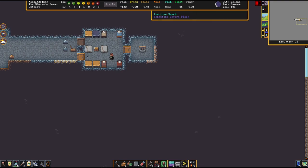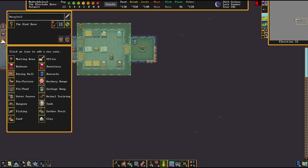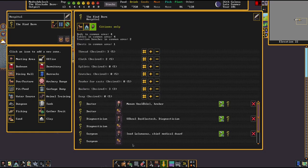I did not finish the hospital. The only thing I did was create the zone. So, if we look at the zone, we have it here and we assigned some positions for our dwarves. They've started filling the hospital up, and as we can see, they're demanding all this stuff. They're getting the basic stuff like thread and buckets, but we're also needing soap and powder for casts, which I wanted to show how to make in this video.